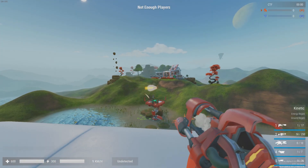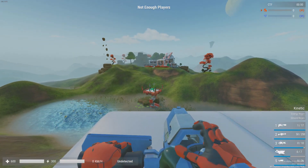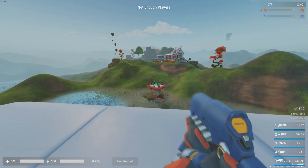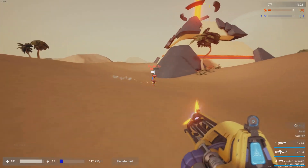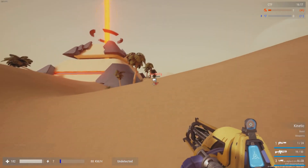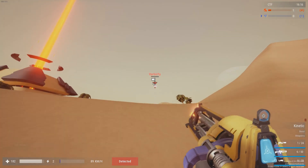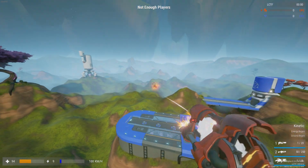Unlike most FPS games, Midair features predominantly projectile-based weapons. These weapons each have their own set of inheritance values. For example, the chain gun has 100% inheritance. This means that if you are, say, chasing a capper at high speeds, your bullets will inherit your momentum, meaning you have to lead the target less in order for your bullets to make it. It's important to get a feel for how each weapon behaves under different movement conditions.